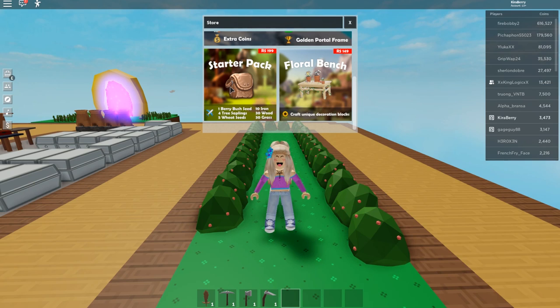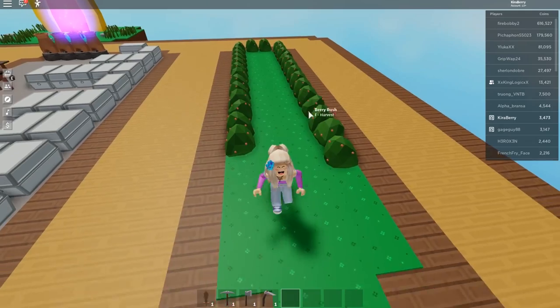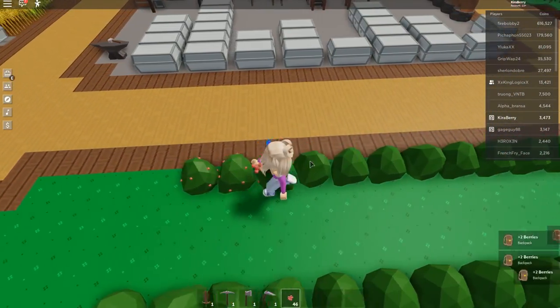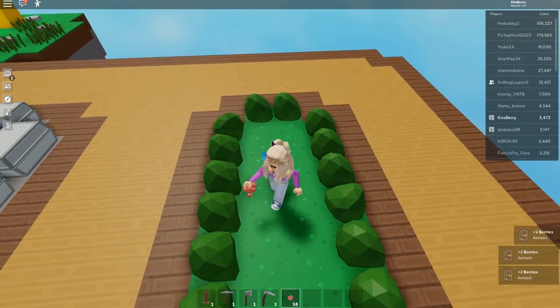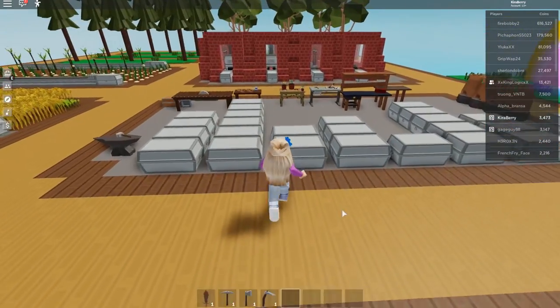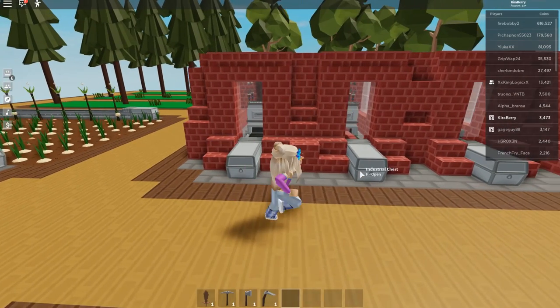In the starter pack you get 10 iron, 30 wood, 30 grass, five wheat seeds, four tree saplings, and a berry bush sapling. The only way to get berry bush seeds is to harvest them and hopefully get one — I got one just before I started this video. When you harvest them you have a chance to get seeds, but we did not get one unfortunately today. We also have our iron smeltery here.